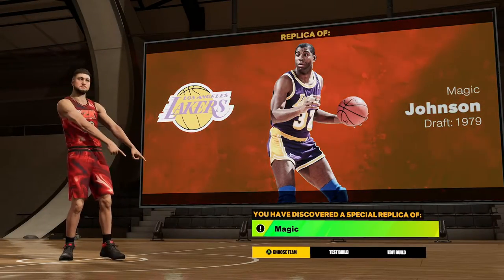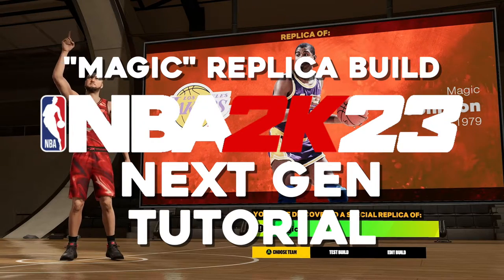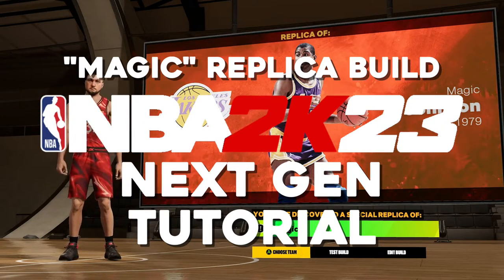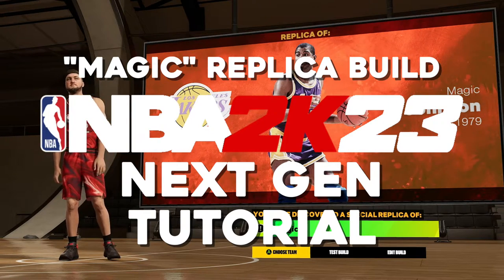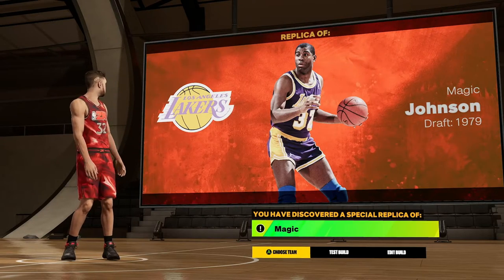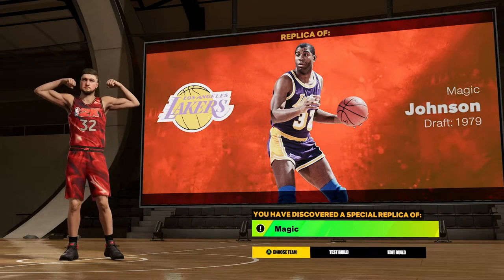Hey there everybody, how's it going? It's Agent Nemitz. Welcome today to me showing you how to do the Replica Magic Johnson build. You get the special named Magic and Replica build, the little Easter egg Magic Johnson drafted in 1979. So if you want to know how to make this build exactly, make sure you follow this tutorial step by step.